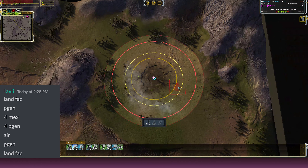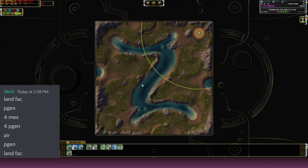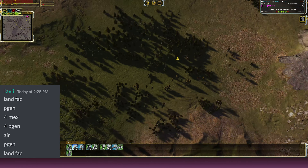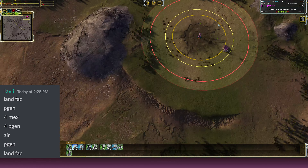Hello everyone, how is it going? Today we have a build order on Forbidden Pass. As you can see, no reclaim except trees. This is a very air-heavy map. The water doesn't matter that much so no navy, but definitely big on air. Land has difficulty coming in, but I'll talk more about that after.